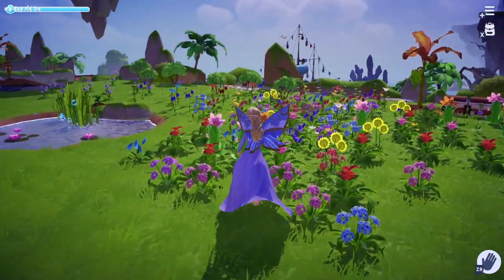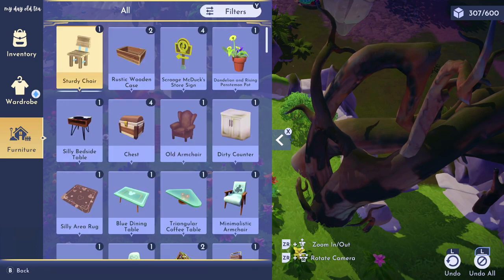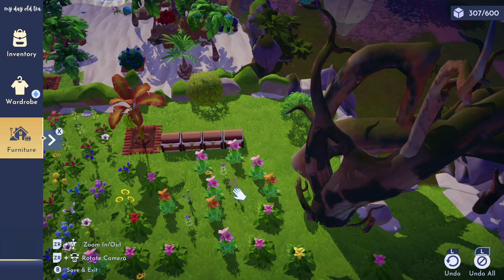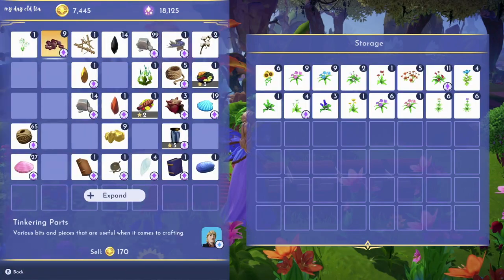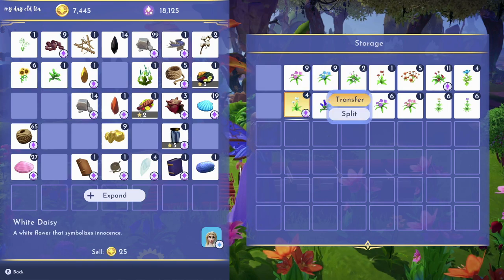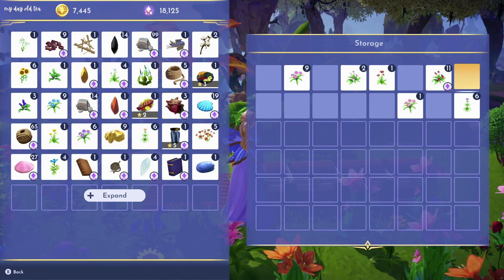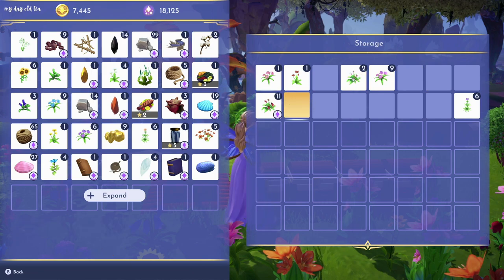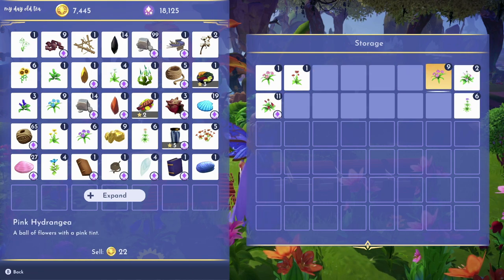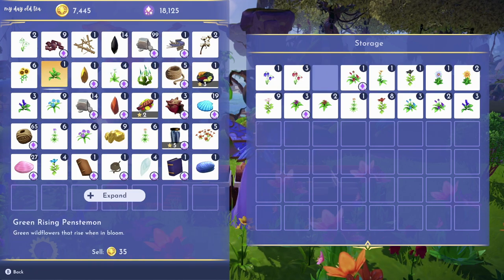Another thing I desperately needed to sort out was my flower collection — I've just been lumping them all together in my meadow. I added a couple more chests, ending up with a total of four. I pulled out all the flowers from the first and second chests and started sorting them so that the first chest is all pink and red flowers, and then I'm going in rainbow order going into the other chests. The next chest is going to be my orange and yellow flower chest.